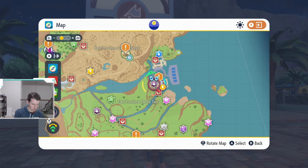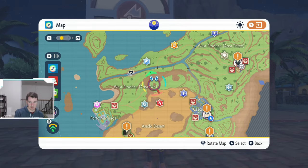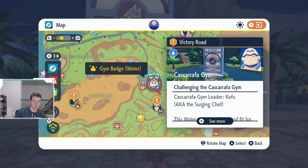Next up, we have the water gym, which is back over near the first gym. This is in Cascarrafa, and these Pokemon are going to be leveled 29 to 30. Now we're starting to get a little bit higher level, so you're probably not going to be able to run through all of these super quick. You'll want to do some of the star bases and the titans in between. This is just about the gym order so you don't accidentally walk into this gym when you should be in the bug gym.